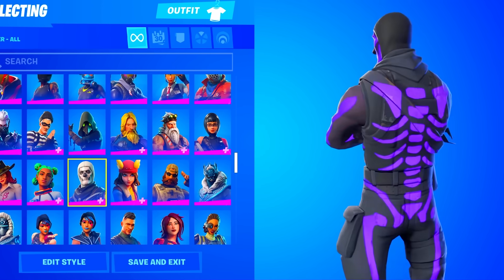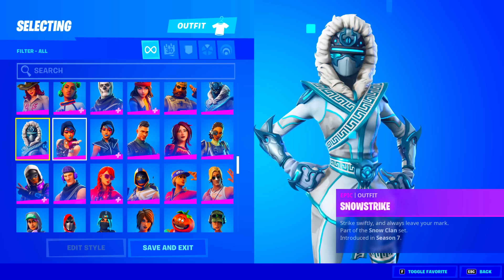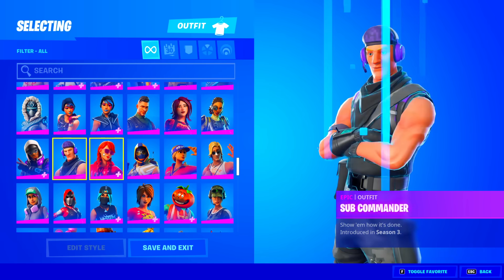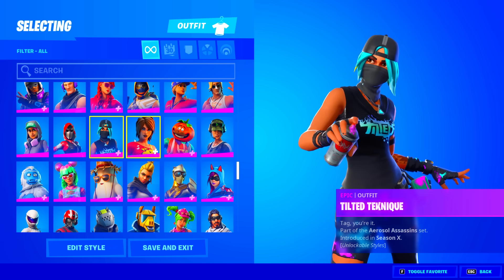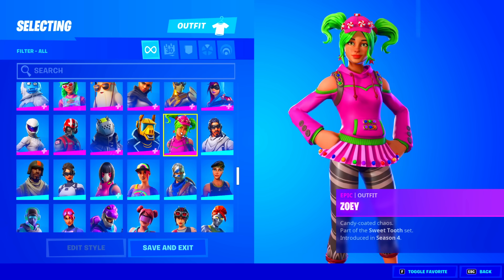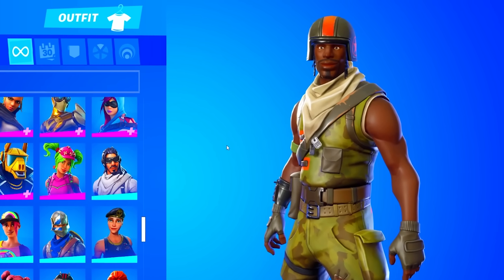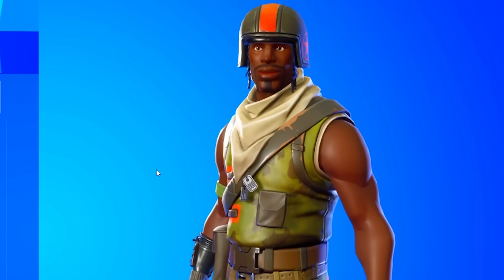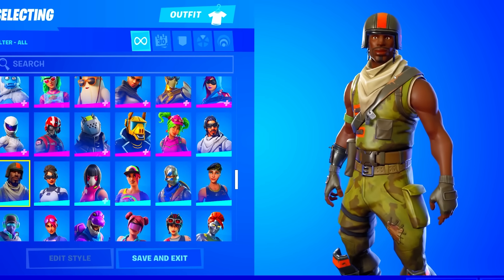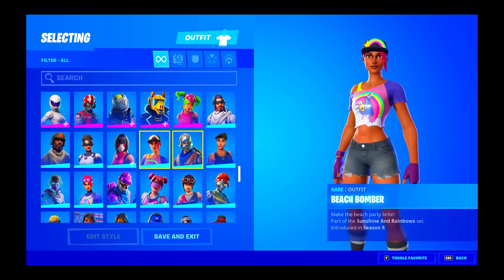He actually does have the purple Skull Trooper variant — let's go! This is an OG skin, because Epic re-released the regular Skull Trooper but not this variant. Moving through more skins: Sparkle Specialist, Sparkle Supreme — Sparkle Specialist is way better, in my opinion. Squad Leader, Star Flare, Sunstrider, Absolute Zero... Oh my gosh. There's no way I'm looking at this right now. I literally bought this account for $4, and I am seeing the Aerial Assault Trooper. I've only gotten this one time on an account before. Hands down, this is the best account I've ever bought.